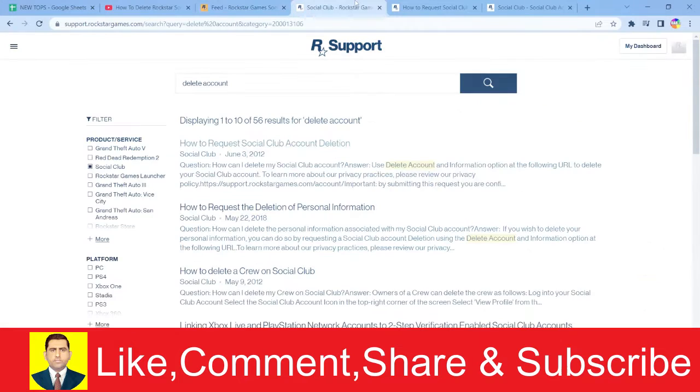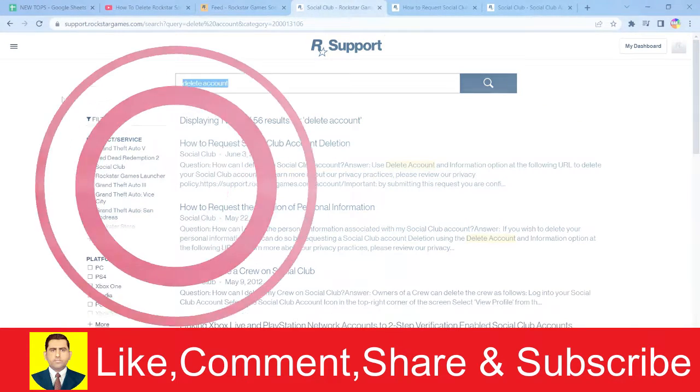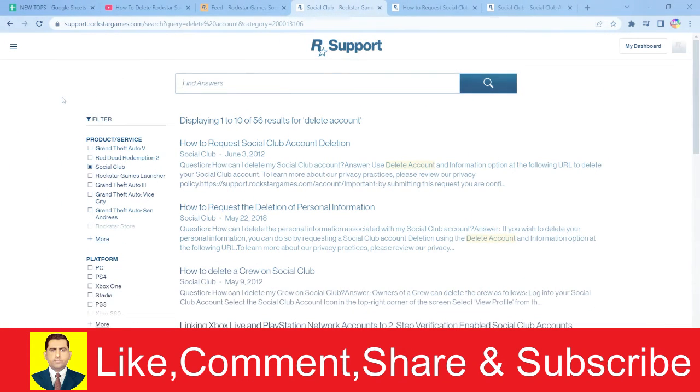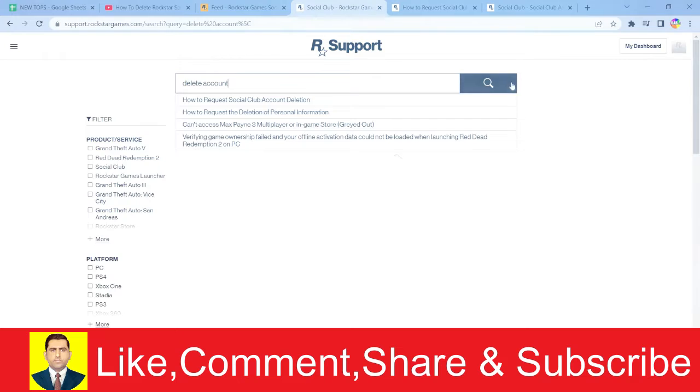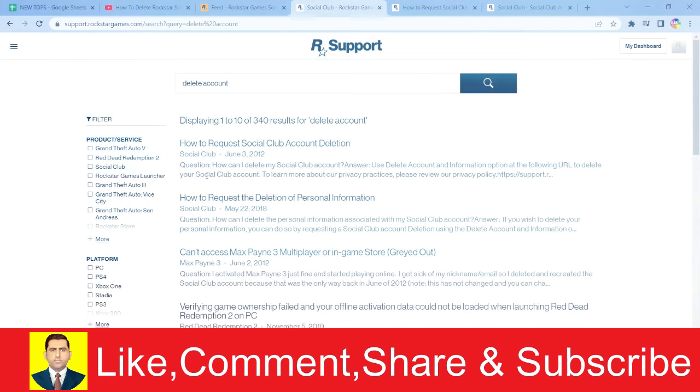Once you go to Support it's going to bring you to this page. At the top where it says 'Find Answer,' search for 'delete account.' It's going to show you all the appropriate answers according to what you searched.